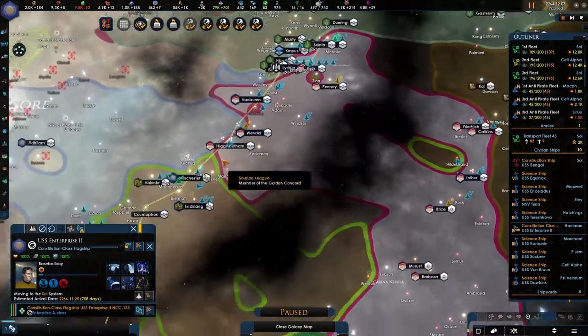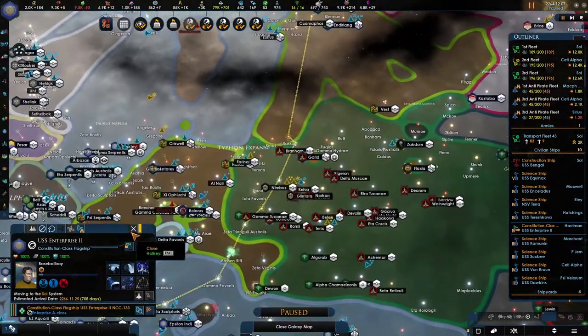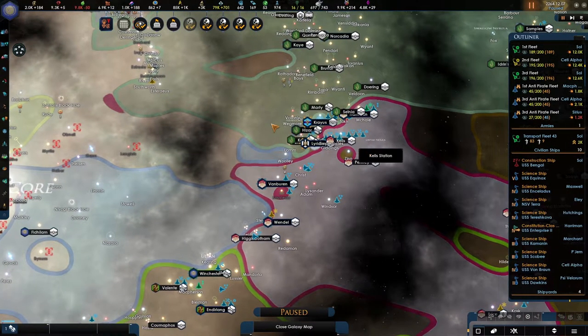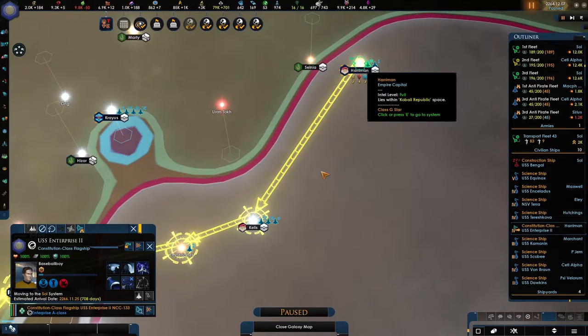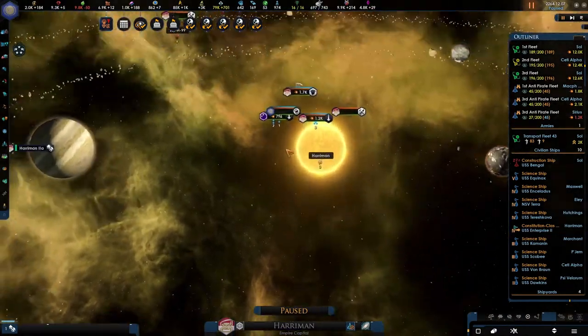He traveled towards my allies' spaceport, which is somewhat annoying. I was kind of hoping he would return, but I think he had a good amount of time to relax. Now it's time to make sure we get something new, because I think this is still the old Enterprise. Let's take a look.